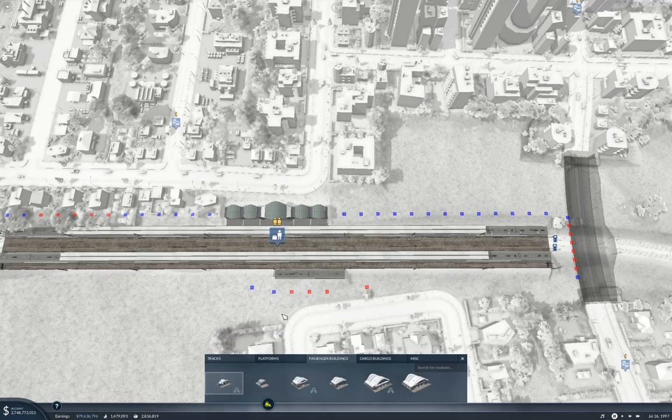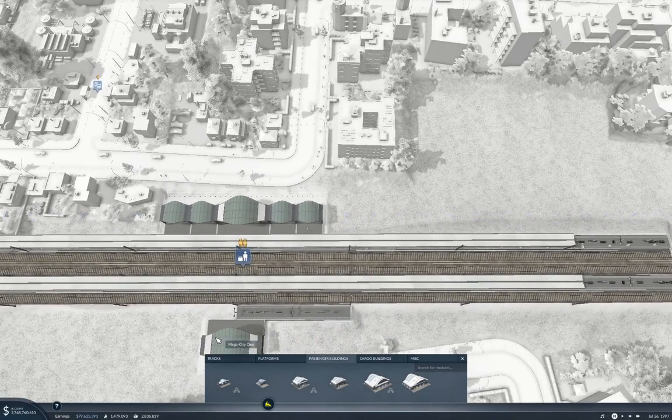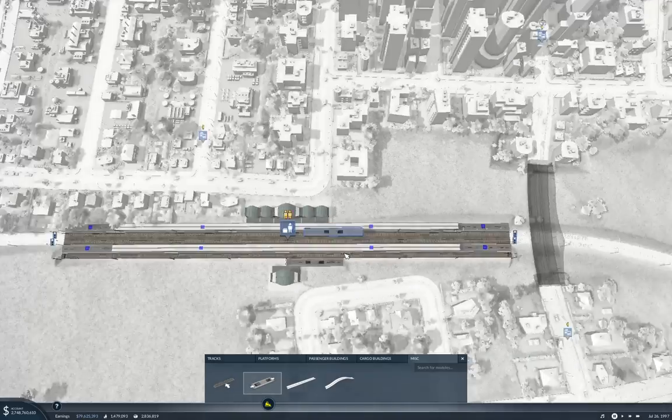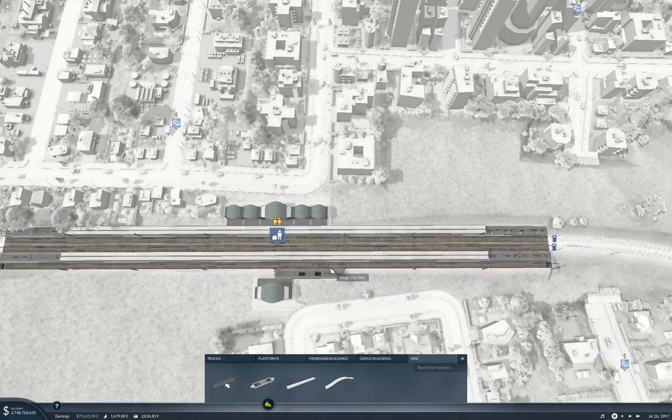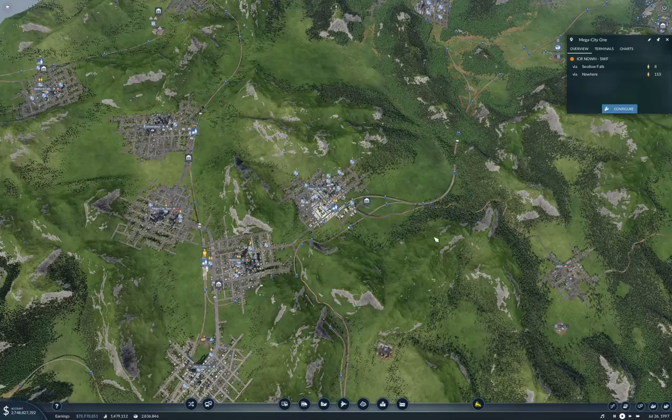A passenger building, which we can fit in there. Yeah, okay, that'll work. That gets us a platform over there.